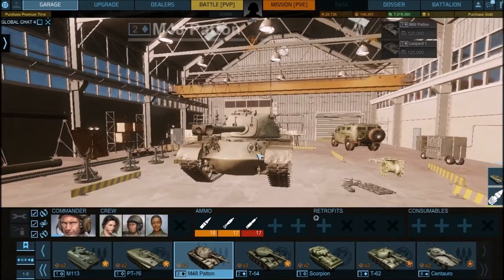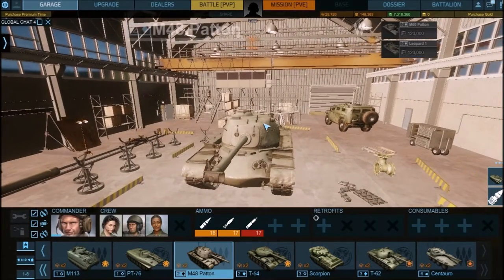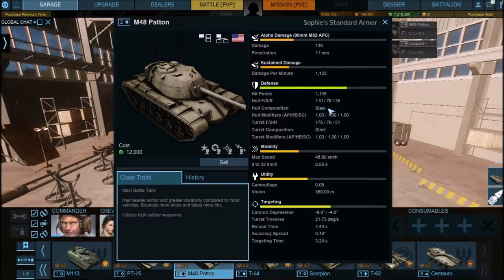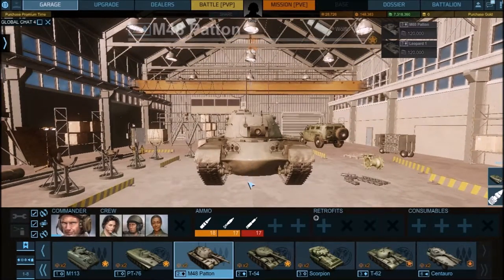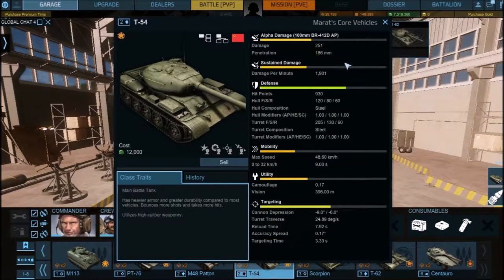You still have to aim for the weaker parts of the armor. To reassure yourself, you can go to the details. The M48 Patton just has steel armor — the modifiers are one-to-one, meaning if it's 1.0 that's the exact effective amount. So 110mm with a 1.0 modifier is 110mm versus every ammo type. You can technically shoot HEAT at the M48 Patton, but I wouldn't advise it — it will work, but not very well.